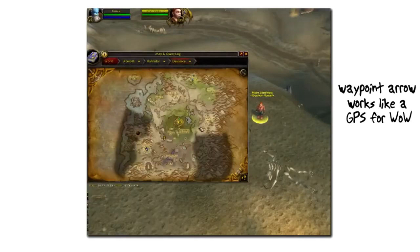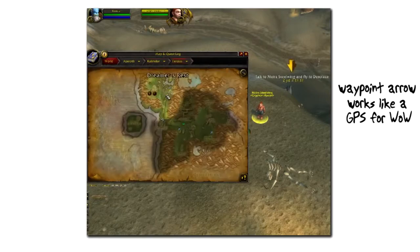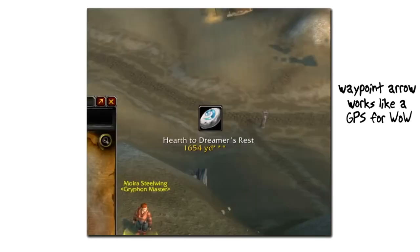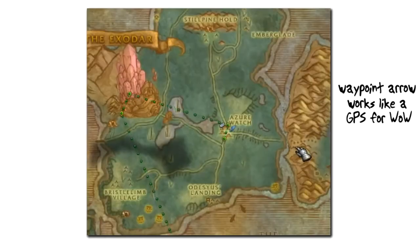The waypoint arrow itself is very dynamic and it knows when you should use a flight master, your hearthstone, or even a teleport spell, or any other forms of transportation. It will always tell you the fastest way to get to your destination. Think of it like a GPS for World of Warcraft.